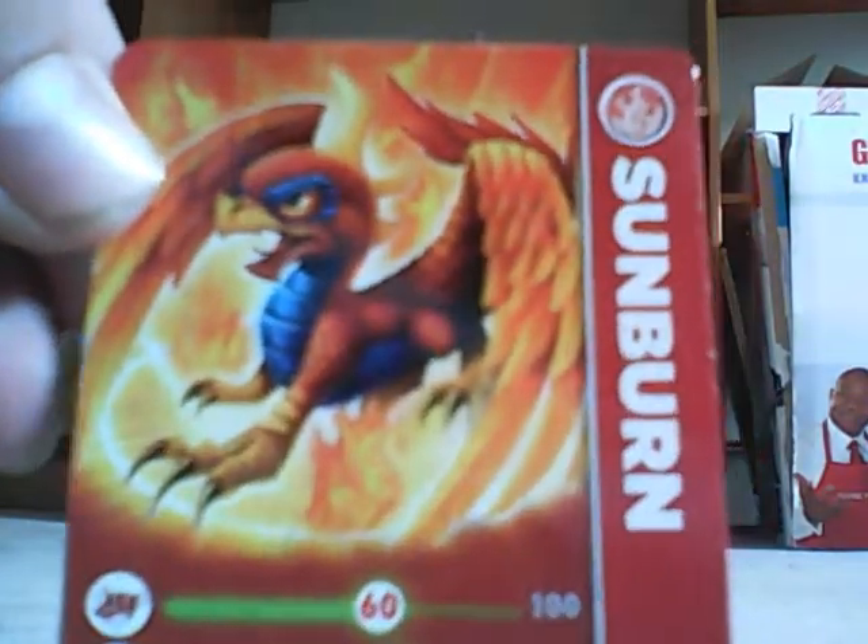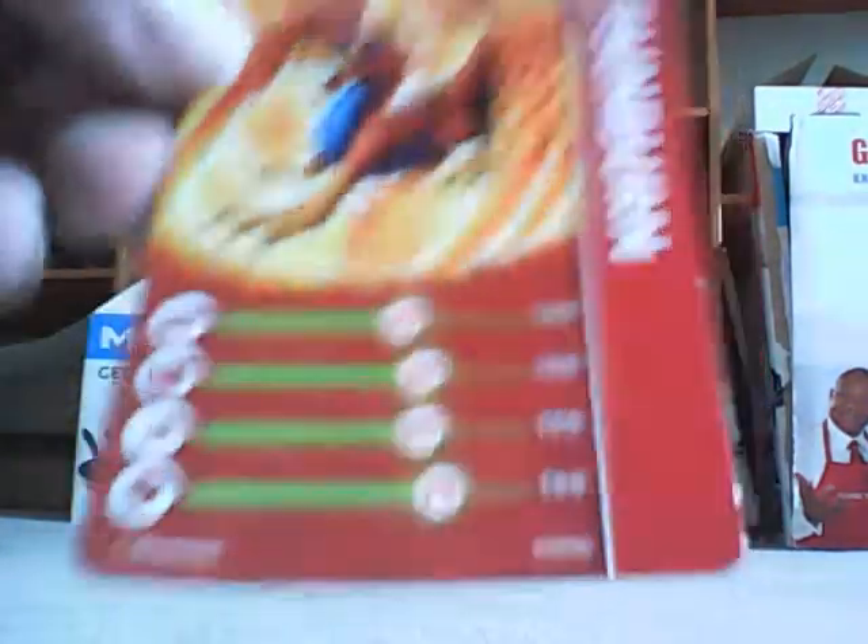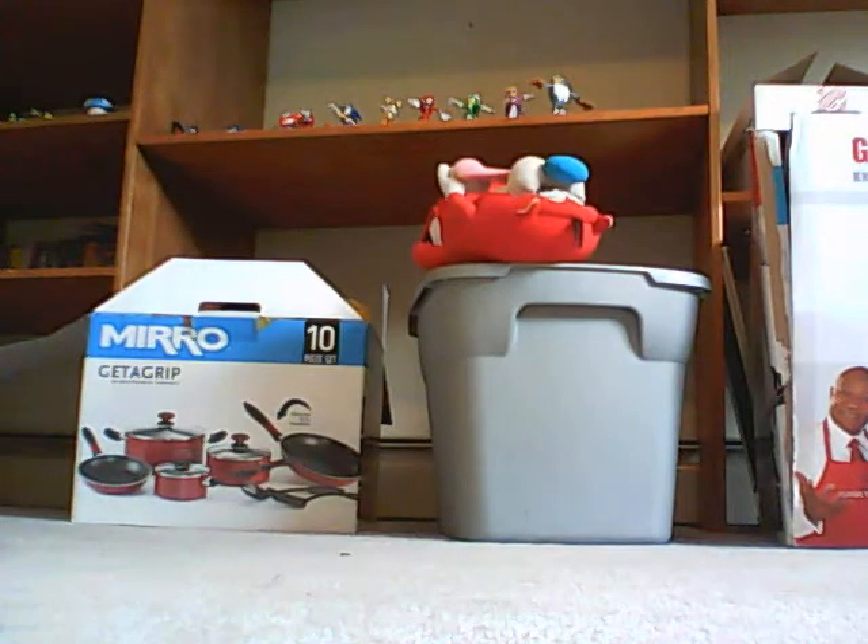And here's the character card for Sunburn himself. He's got a picture of him on the top, with his name on the side and the element that he corresponds to — Fire. On the bottom we have some stats: his power is 60, his defense is 65, his speed is 65, and his luck is 70. It's all around decent stats — pretty good, one of the better characters.